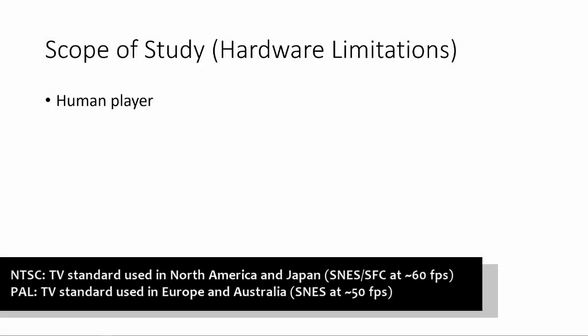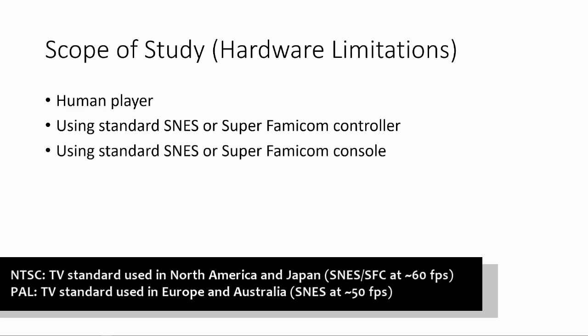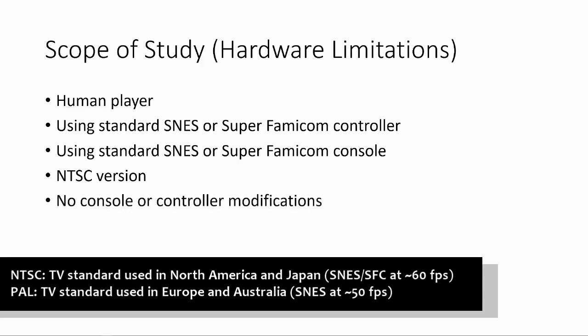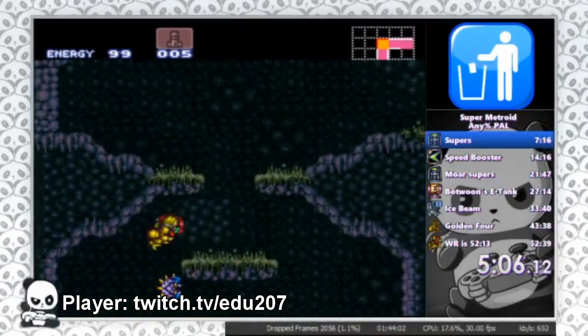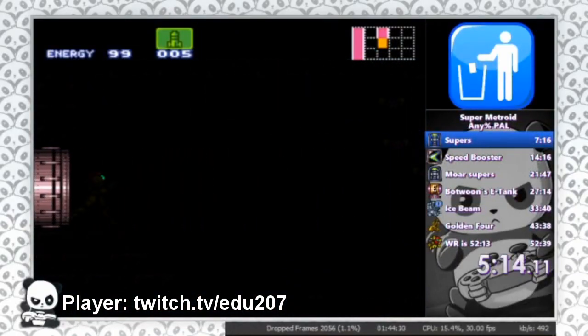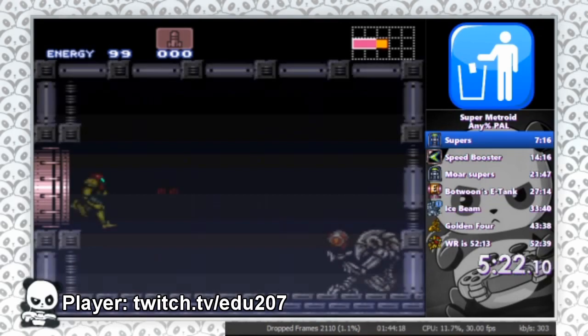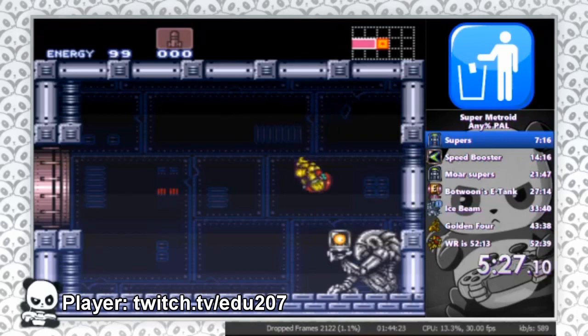Before we do that, I want to establish the scope of the question we are trying to answer. For us to say whether a BT skip can be done in real time, it is only useful to assume we mean under conditions that would be considered valid in a world-record-caliber speedrun — no robots manipulating the controller, no tool assists of any kind. This is a human and a controller playing the game in real time. We are also only talking about the NTSC version of Super Metroid. Real-time BT skip is actually possible in the PAL version, so there is no need to include that in this discussion. Since the PAL standard runs at a slower frame rate, the developers of Super Metroid increased Samus' run speed in the PAL version to compensate, meaning there is more room for error in PAL. We are also assuming this is being done on real SNES hardware with an SNES or Super Famicom controller, with no special modifications. In general, an emulator would not help here anyway for reasons I will highlight later.